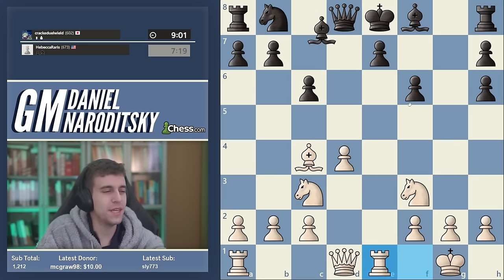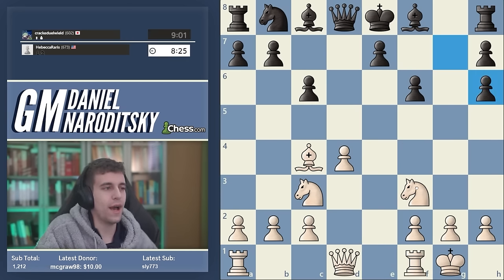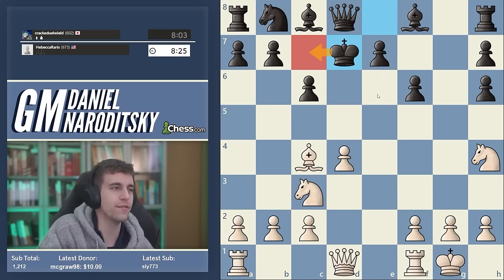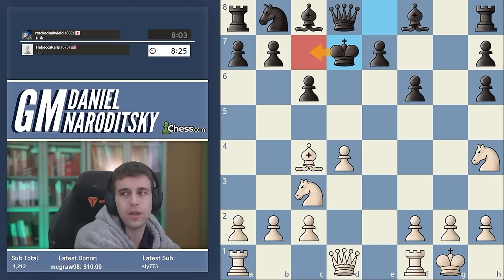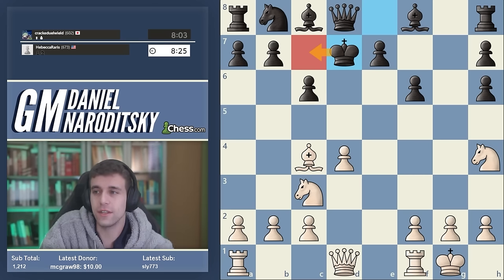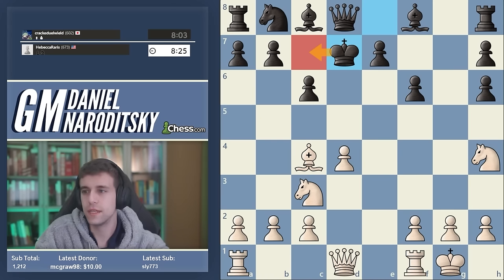Black literally has nothing developed — that's the problem. Why didn't we play knight h4? Because the black king can actually escape to the other side of the board. A lot of people think that when king d7 is played the game is almost over, but sometimes it's a very effective defensive strategy to run the king out of the danger zone. You can burn all your bridges trying to checkmate and once the king lands in safety you might suddenly find you're losing.